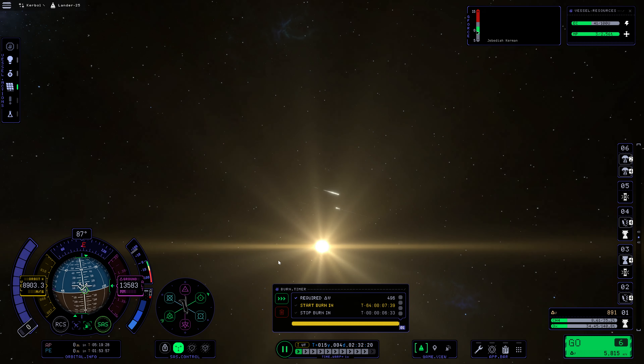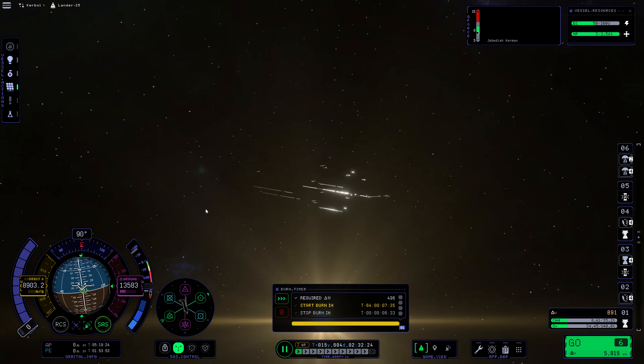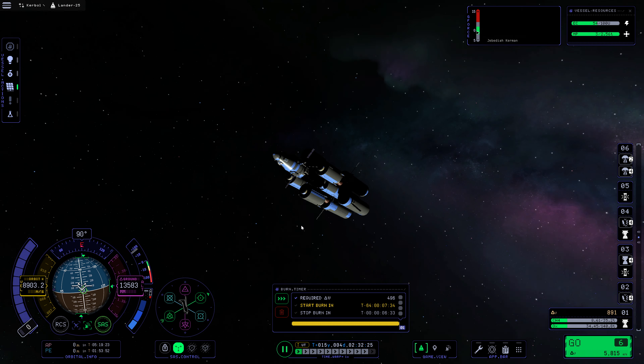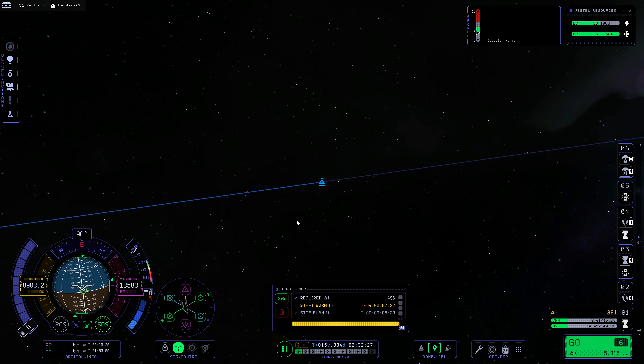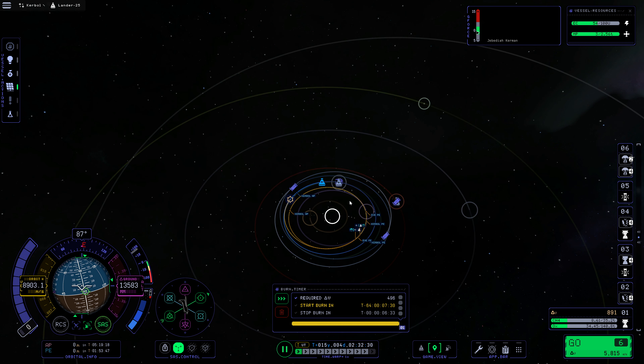Hello everybody, and welcome back to Kerbal Space Program 2, where it's very hard to see what's going on here. We are aligning for our burn. If we move around over here, we can see a little bit better. This is going to be our transfer burn — our home and transfer.